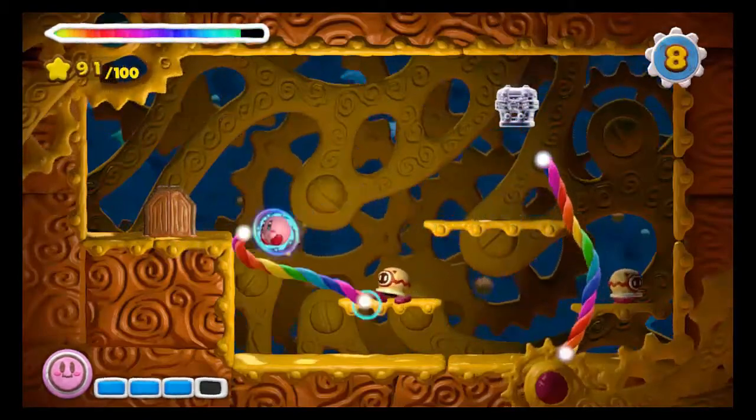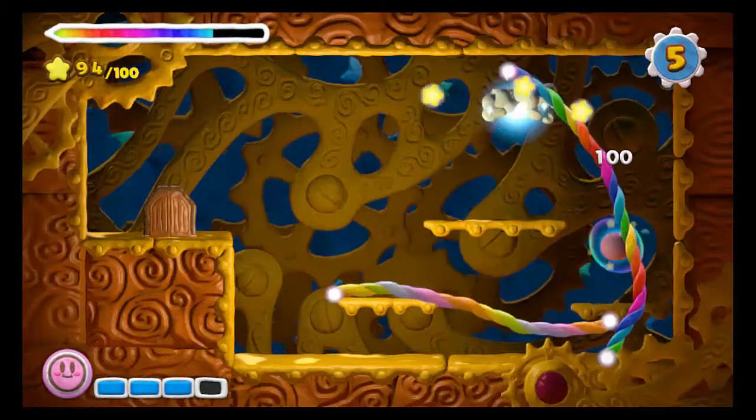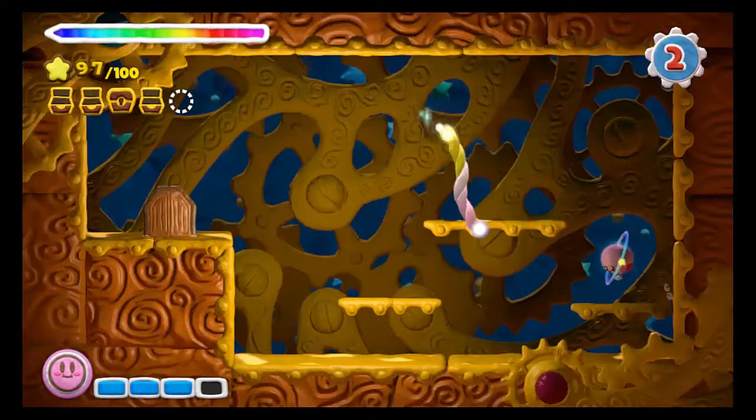Keep in mind, when you defeat the enemies, the chest will actually fall from the air and land on the platform. I thought it was going to stay in the air and nearly missed it because of that, so just be mindful of that — it's going to fall onto that platform.